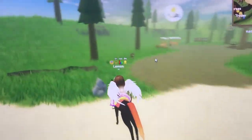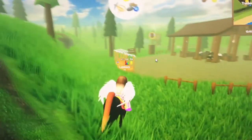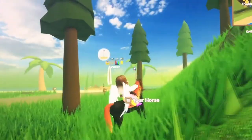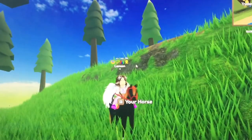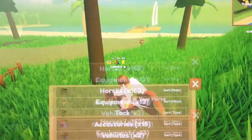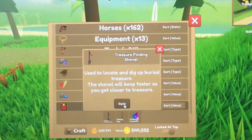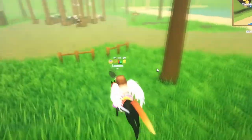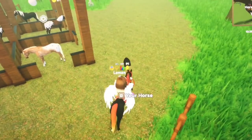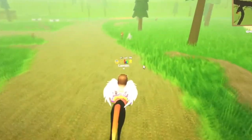Hi guys, so today I'm going to teach you how to get treasure chests on my new horse Flame — he's an Arabian and I absolutely love him. So let's get started. You first have to go to Quest and use the treasure finding shuffle, which you get at Jones. Then it beeps, and the faster it beeps, the closer you are to the treasure. So let's test it out.